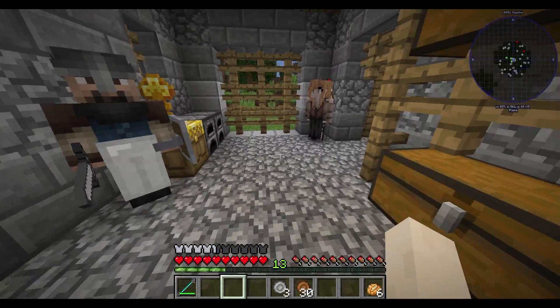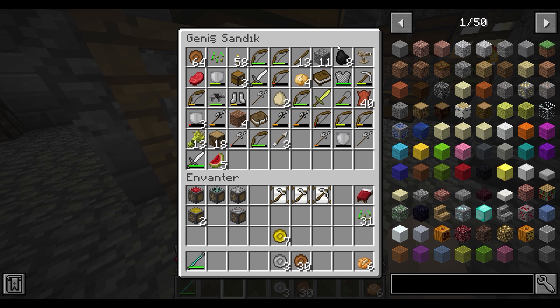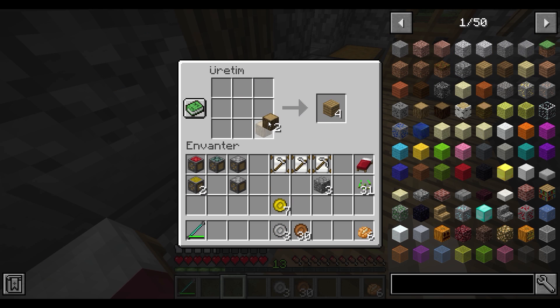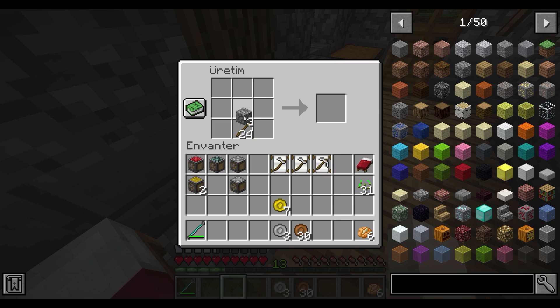Bu adamlar gece olduğunda yatmaları gerekiyor. Neyse, kömür... Oğlum demirim nerede lan benim? Demirleri de kaybetmişiz. Ya lanet olsun ya, bu nasıl bir şey? Bari bir balta ya. Geçen bölümün yüzünden bu bölüm sıkıntılı olacak. Geçen bölüm ne zengindik, fakir kaldık bunların yüzünden.